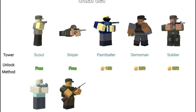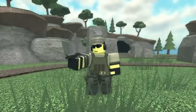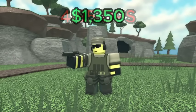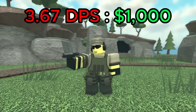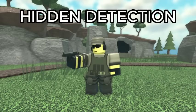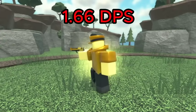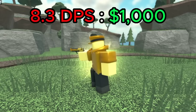I'm going to be going in the same order as the wiki, so that makes our first tower the Scout and Golden Scout. For the normal Scout, the best value is level 3, which has a DPS of 4.95 for a total of 1,350 cash, giving it a DPS cost ratio of 3.67 DPS per 1K spent. It also has hidden detection, which is unlocked at level 2. For the Golden Scout, the best value is level 0, which has a DPS of 1.66 for a total of 200 cash, giving it a DPS cost ratio of 8.3 DPS per 1K spent.